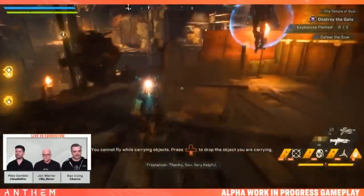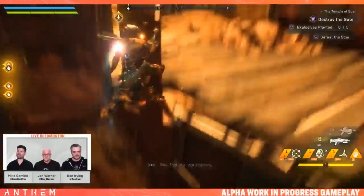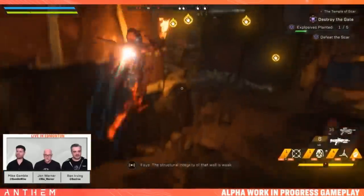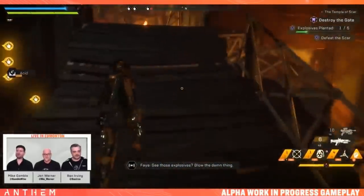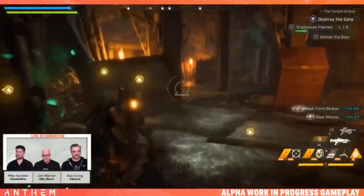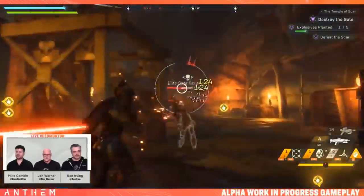Gateways are opening — we have to blow the doors. Gateways behind us too. The Colossus taunts enemies downstairs. One room ahead is full of mines — really full of mines.